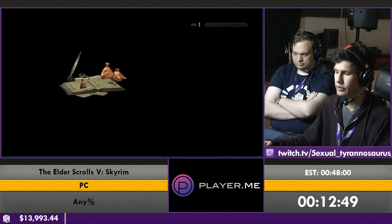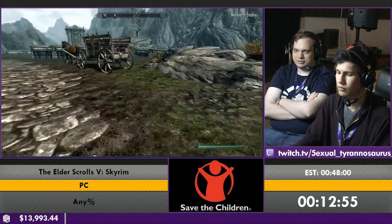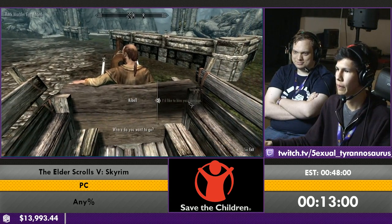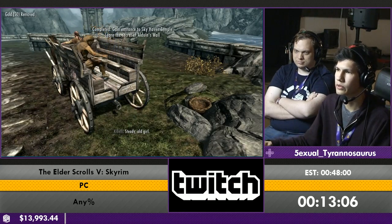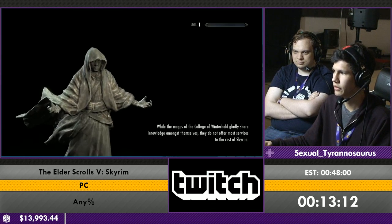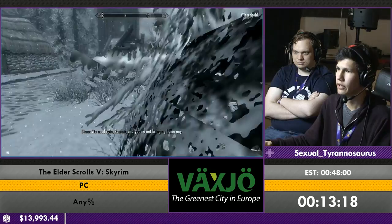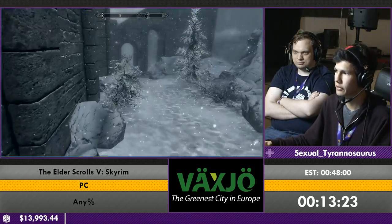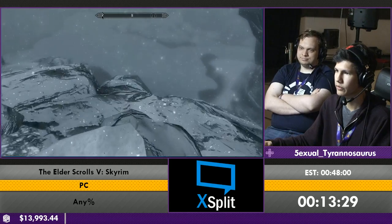There he is. That's pretty much why we came to Karthspire early, because Esbern just doesn't like to appear there if he's awake. Getting him to actually follow you there through the area is just absolutely the worst thing. What I did there was after I talked to Esbern, I had to open up a door to Sky Haven Temple and you do that by spilling blood. But you can just fast travel out and jump out of the animation and wait for the door.